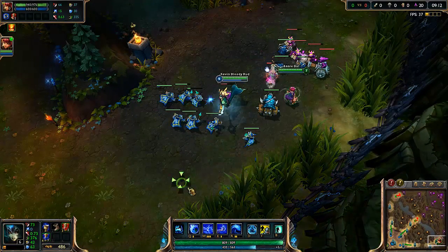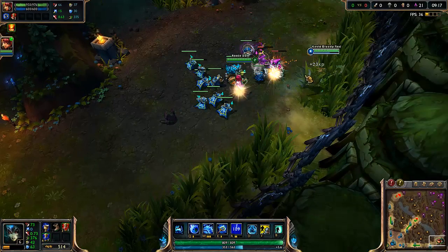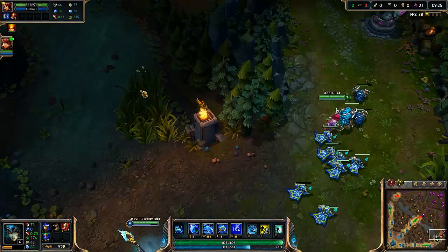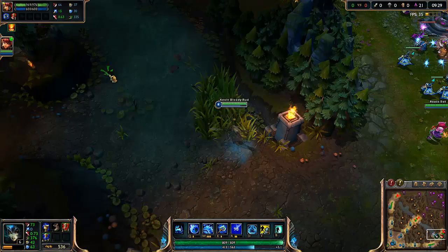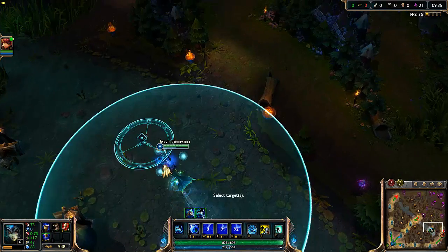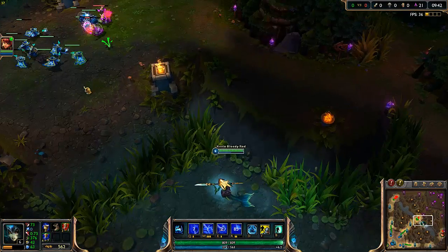My ult — a lot of people didn't know this either — if I throw it through an allied champion, the movement speed goes higher as well. This could help in so many ways. If you do it right, you can have about six seconds of plus 40 movement speed. So you go E, W, Q, and then ult and have a lot of movement speed.